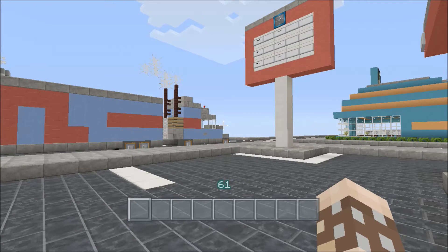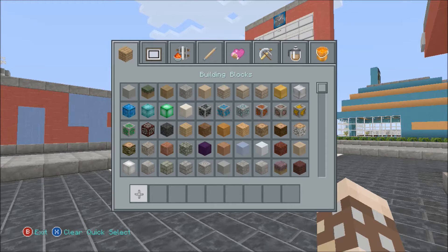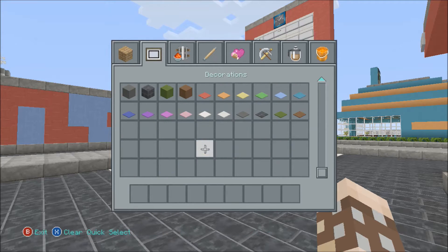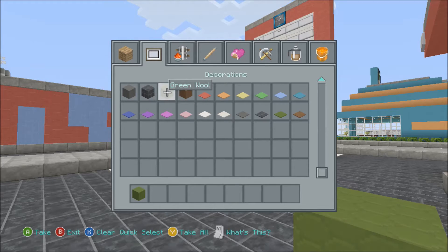Welcome back to Minecraft, I'm Dave and today coming at you with another vehicle build tutorial. Today we're going to build a pickup truck. The first thing we need to do is get our main body block, which we're going to be utilizing green wool.